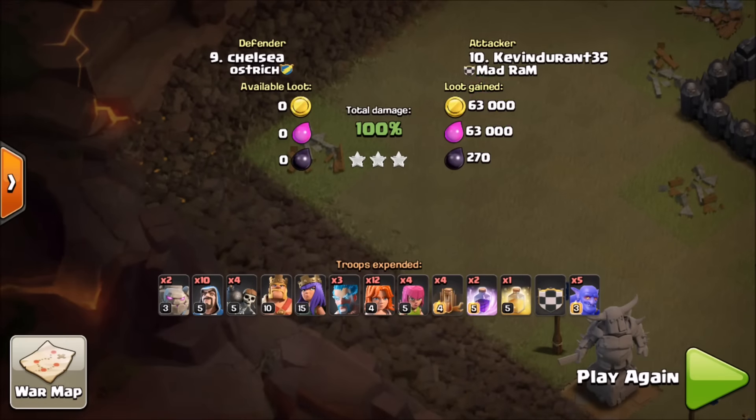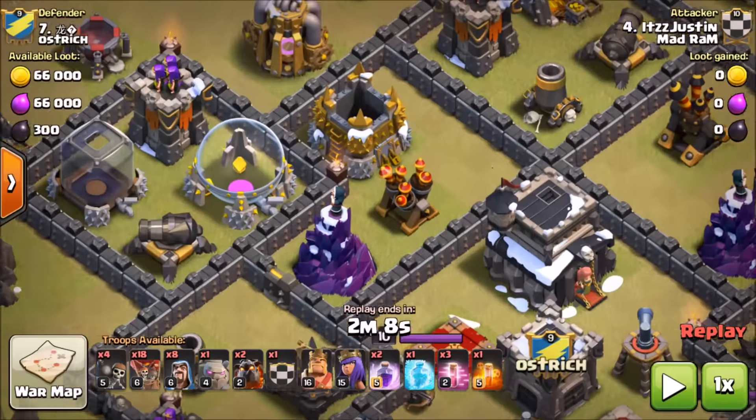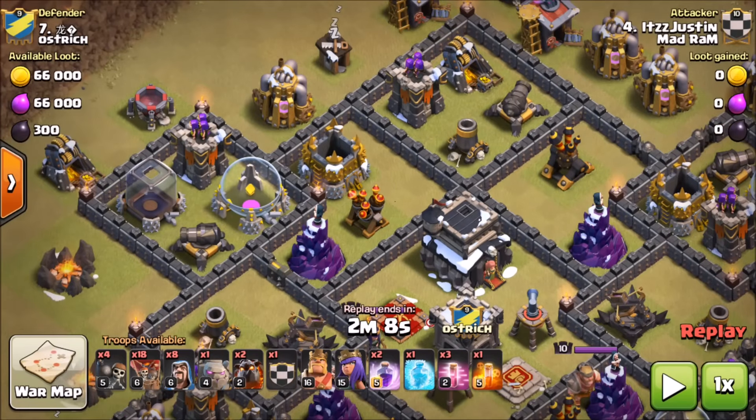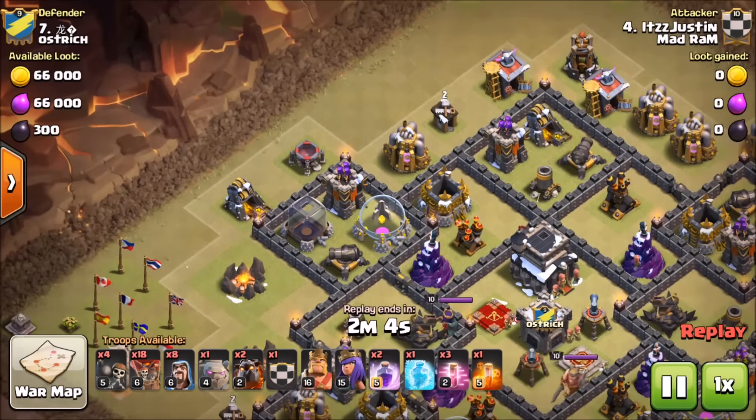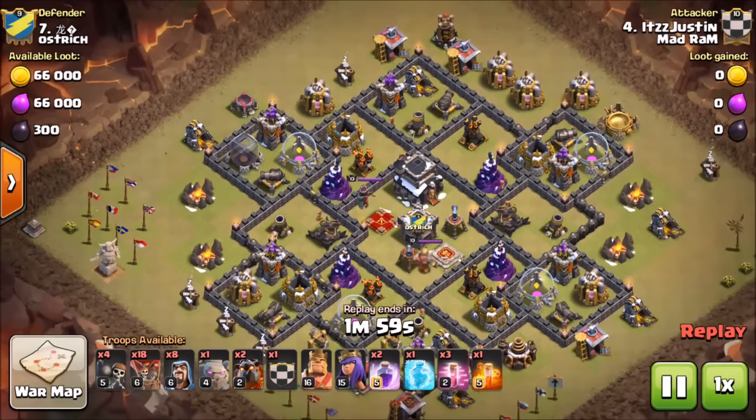A very cool strategy using Ice Wizards while they're still here — a very solid three-star from Kevin Durant. Next up we have It's Justin, and he's going to be using a GoLaLoon. He's going to use a golem kill squad before sending in his hounds and loons to take out the clan castle, the enemy queen, and the air defense. He's got two hounds and a golem in his clan castle, using two golems with wizards and heroes to get into the base.